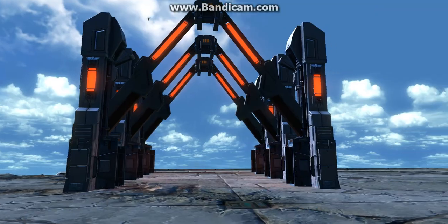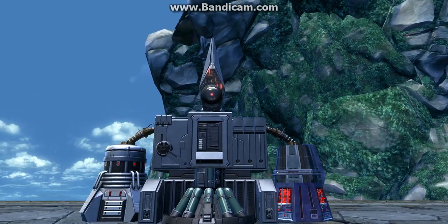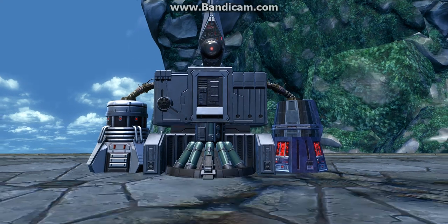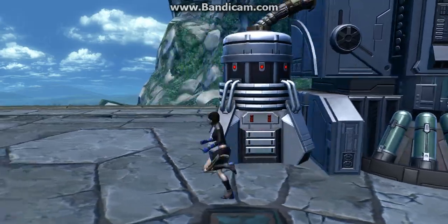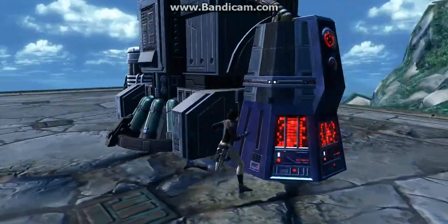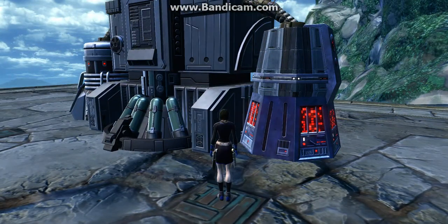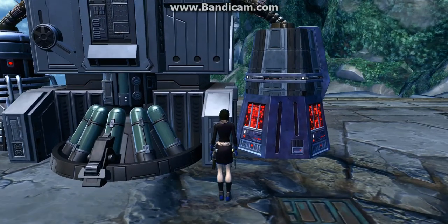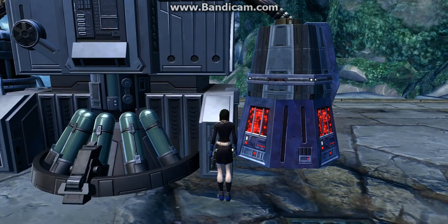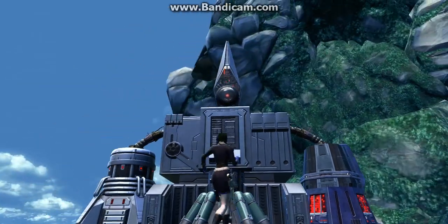Next up we're going to be looking at the Iocath Computer Bank. This one personally is pretty neat looking — it's got the little Iocath monitor droid. But there's absolutely nothing you can activate on here whatsoever. It's just a little decoration display bank. To me personally, if I could add something to this, I would at least add like a little ability or some type of function where you could press something and activate the GTN or your personal cargo hold — because that would make a little bit more sense, truthfully.